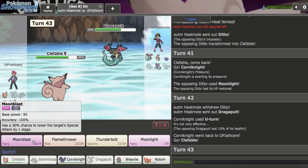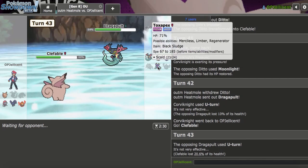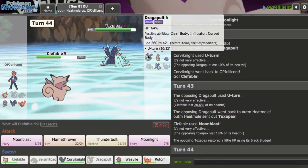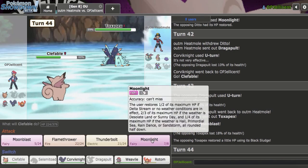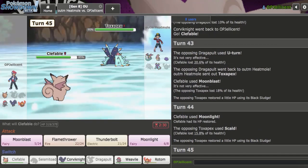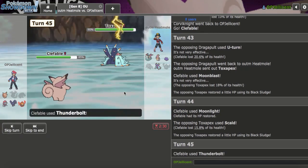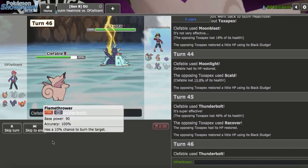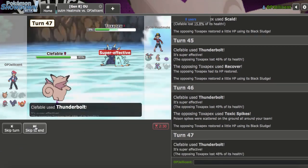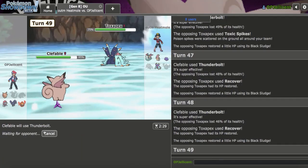Let's go Clef and Moonblast — super safe click. They go for U-Turn and might bring back Ditto. I need Clef for this endgame because Clef is the only way I beat Toxapex. They go to Dragapult — I'll Thunderbolt. Maybe I should Moonlight up. I'll Moonlight as they Scald and keep main-clicking Thunderbolt. I'm getting a little too low and don't want to be in range of Specs Shadow Ball. That did 46 — does absolutely nothing. They're playing against paralysis or another crit, either way. I'm doing a lot of damage — I don't think they can stall this.